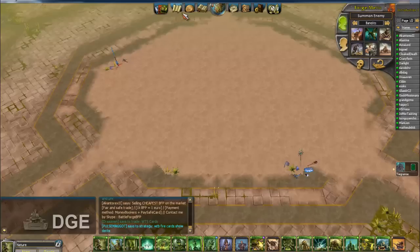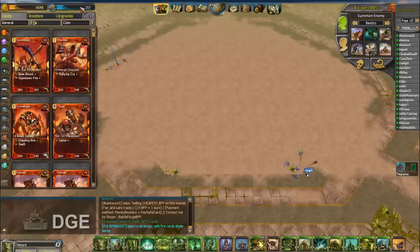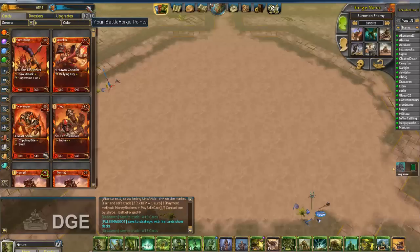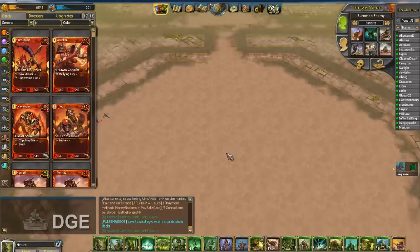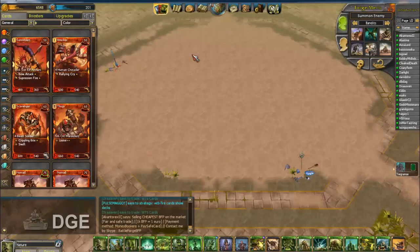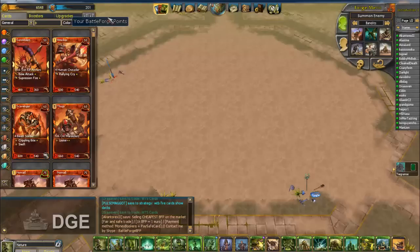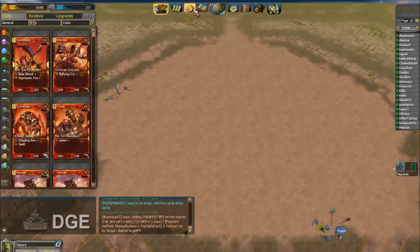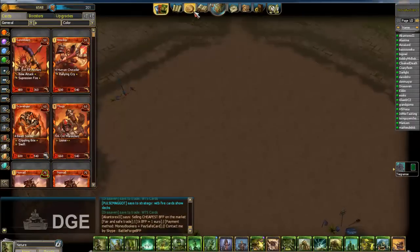So you start out with three or four decks for free, and you can get additional cards by buying them with BattleForge Points, which is the premium currency — like gold in World of Tanks or Zen points in Star Trek Online. You can get BattleForge Points by paying real money, or every day you spend at least 15 minutes in a match you get two free BattleForge Points.